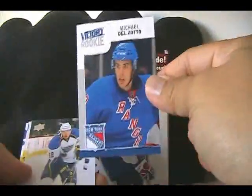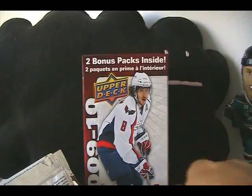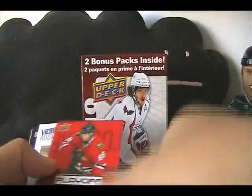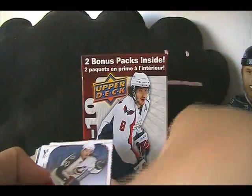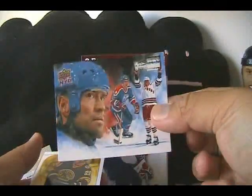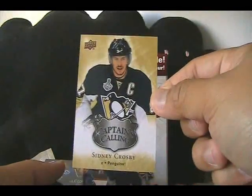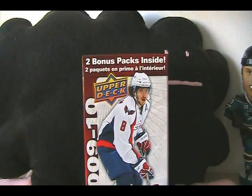Just a couple more packs to go — all base. And our final pack: Michael Dalzato rookie card from Victory. Let's recap — actually a pretty solid blaster box here: Michael Dalzato, Matthew Lombardi, Patrick Kane Playoff Performers, Tyler Bozak, Matthew Perrault Young Gun, Antoine Vermette Victory, Brayden Holtby Victory Rookie, Mark Messier art card, Mark Reckie Victory Update, Sidney Crosby Captain's Calling, and Guillaume Desbiens Young Gun. Overall pretty solid way to end the string of three Series 2 blaster boxes — pretty happy with that result.